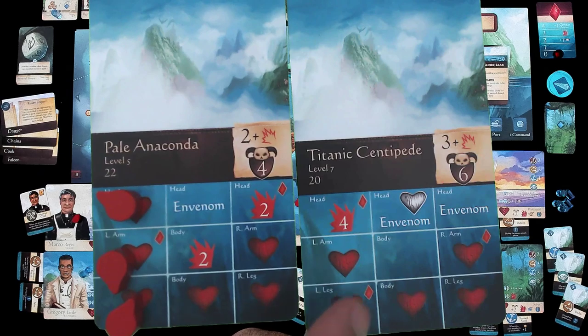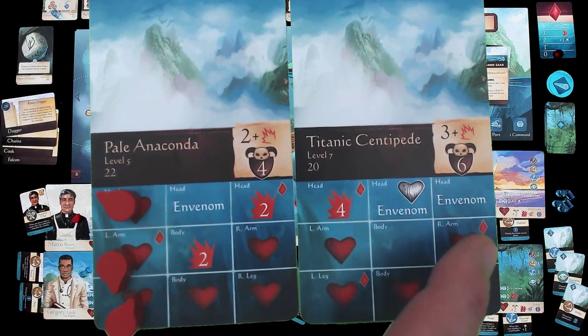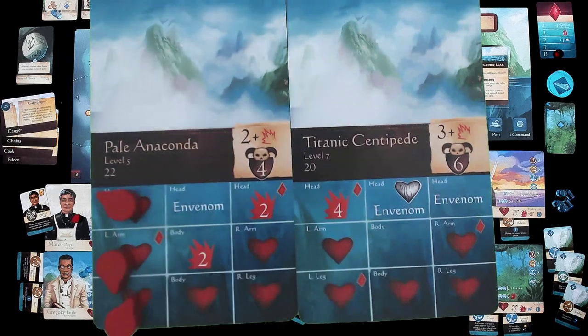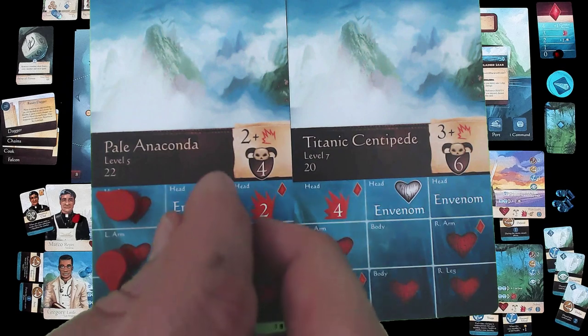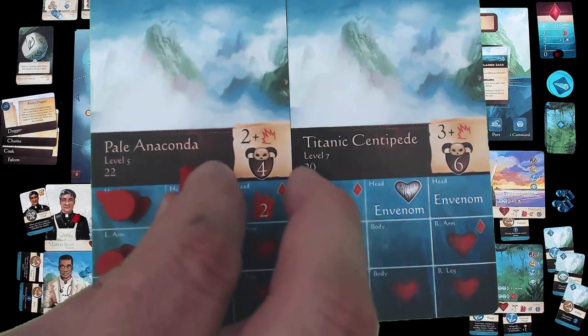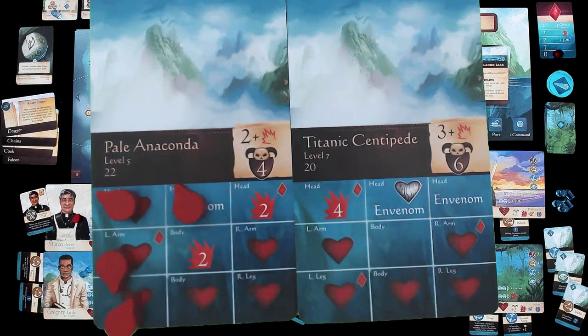To beat the centipede, I have to hit 1, 2, 3, 4, 5 damage. There are other spaces that I can cover up with wounds as well. Like if I hit this space, he will not envenom us, which means we get poisoned. You saw how bad poison can be. So if we cover up this space, we're not getting him closer to death, but we are ensuring, or at least minimizing, the chance of getting poisoned by these guys.